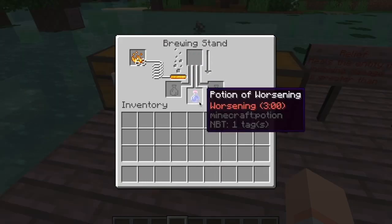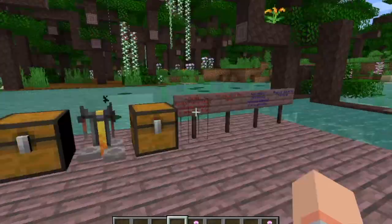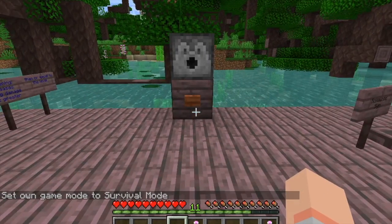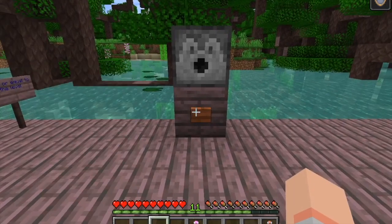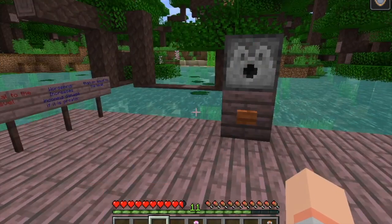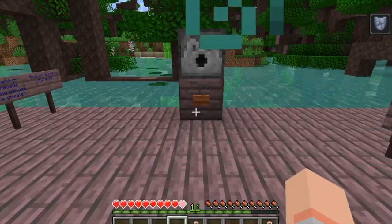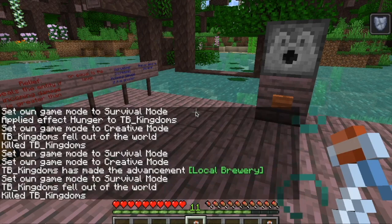Potion of worsening - you take a fermented spider eye and ferment it into the potion of relief. I already brewed a potion of worsening, but I'm going to take the potion of relief and show you how it works. Right now I'm at full health, and when I fire this arrow from this dispenser, it causes one and a half hearts of damage. Now if I drink this potion of relief, any damage dealt towards me - so that was one and a half - now it only causes one heart of damage. With the potion of worsening, once you drink it or splash it onto someone, it increases that damage, so that arrow does two hearts instead of one and a half. It can definitely be useful in PvP battles.